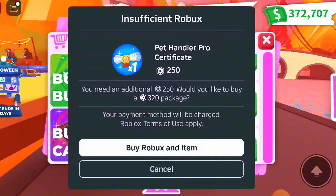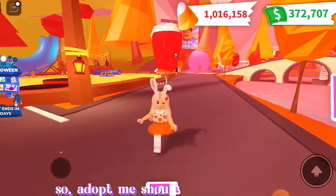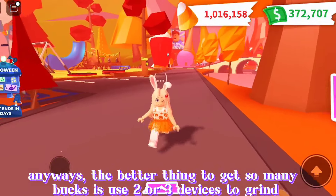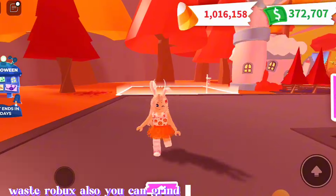There's a problem I noticed: when you equip two pets, the tasks don't always come simultaneously — if one comes, the other takes so long to come. Adopt Me should fix this issue. Anyway, the better thing to get so many bucks is to use two or three devices to grind, so that you don't have to waste Robux and you can grind bucks in a better way.